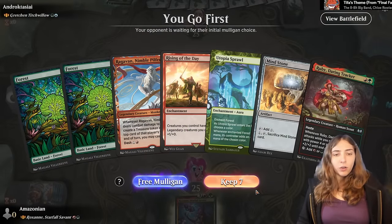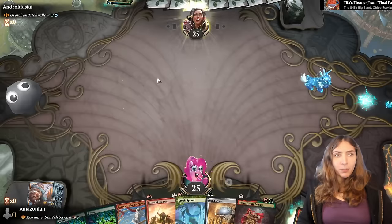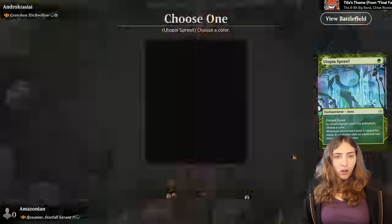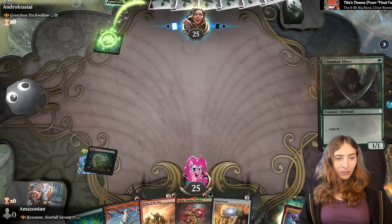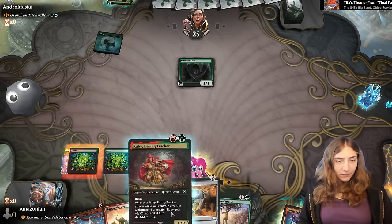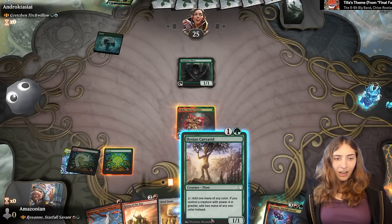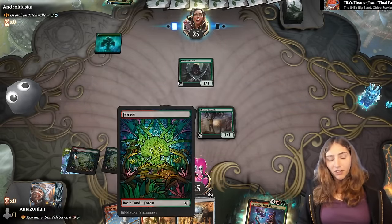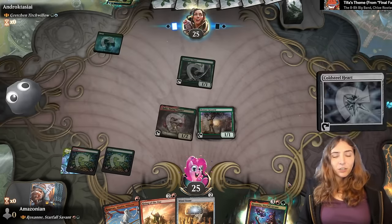Gretchen Titchwillow — usually a Simic Flash commander, getting lands into play whenever you have a little bit of extra mana and drawing cards too. I have a very nice turn one here since I have this Utopia Sprawl to get myself some red mana, so I can bring out things like Ragavan, Ruby, Mind Stone, all of this next turn. Nice Llanowar Elf. I'm going to start with Ruby because she can generate more mana here, and then go for the monkey. I'd rather play the Elysian Caryatid — this means I'll have 1, 2, 3, 4, 5 mana, just enough for Roxanne.